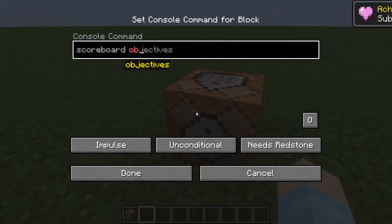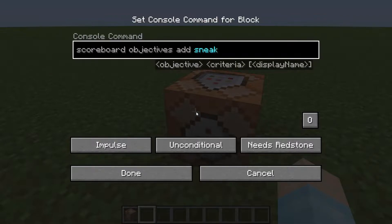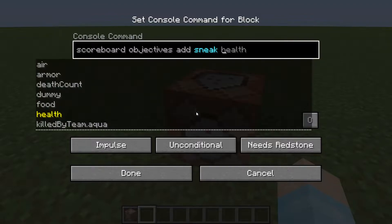So: scoreboard objectives add, and the name - shift, sneak, crouch - anything you guys prefer. I'm just going to put sneak. I think that's overall what everyone prefers. Watch me be wrong and everyone's going to be like, you should have put crouch. Okay, fine, we're going to do sneak. I don't care.